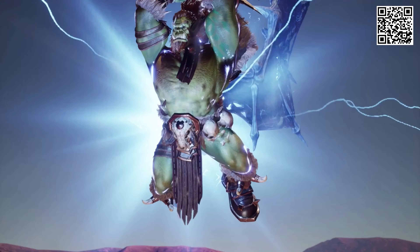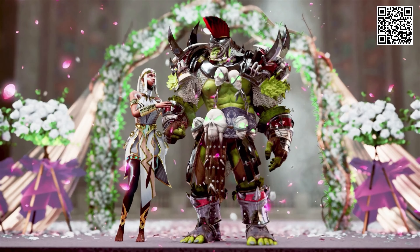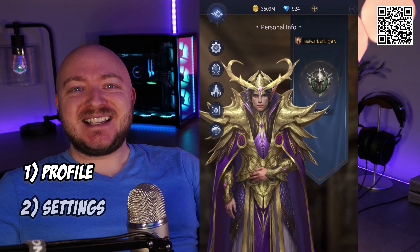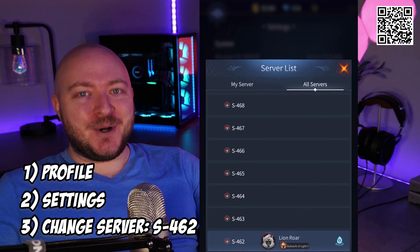But first, download Bloodline Heroes of Lithos, a mobile RPG action fighting game where you can marry your champions to create new and unique hybrids. Use the link in the description to start with some free stuff, including gold and diamonds. I'd be honored to have you join my server so you can play alongside me. Simply click on your profile, settings, then change your server to S-462. See you hopefully soon.